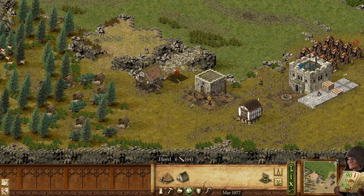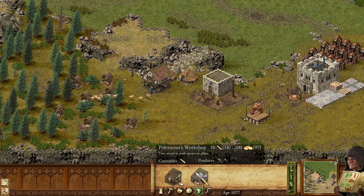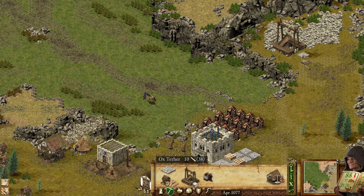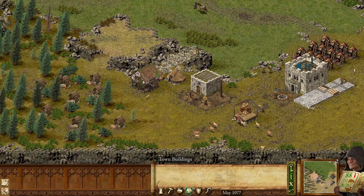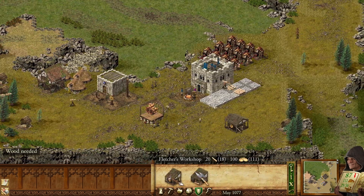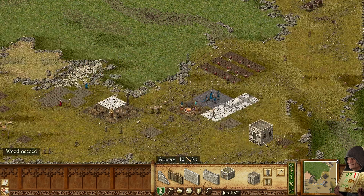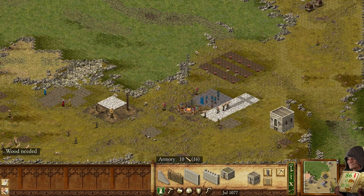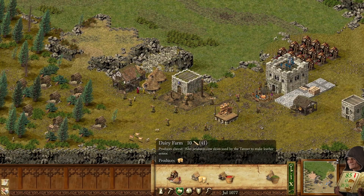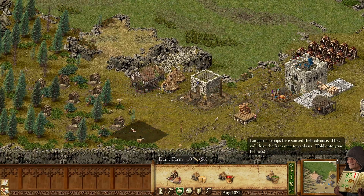It would be phenomenal if we could start with towers. We probably need another hovel here. Now we have a sufficient amount of gold. We also need an armory — let's see where we can put it, around here. We also need more food. Damn it, they're coming. Hold on to your helmets.